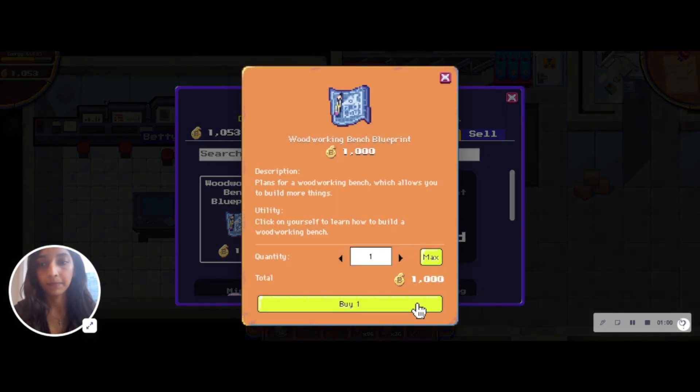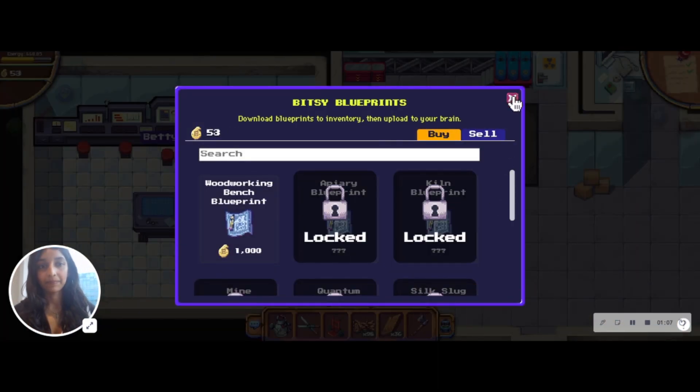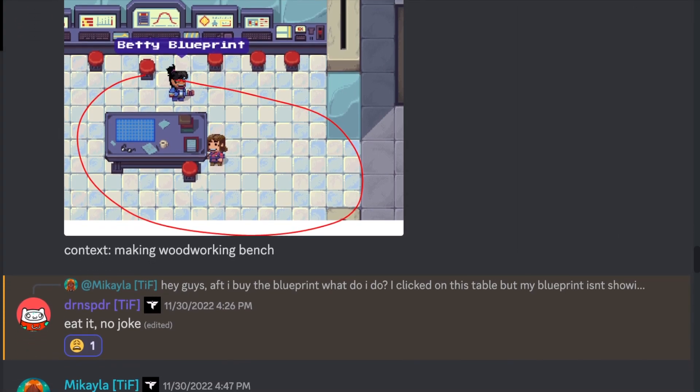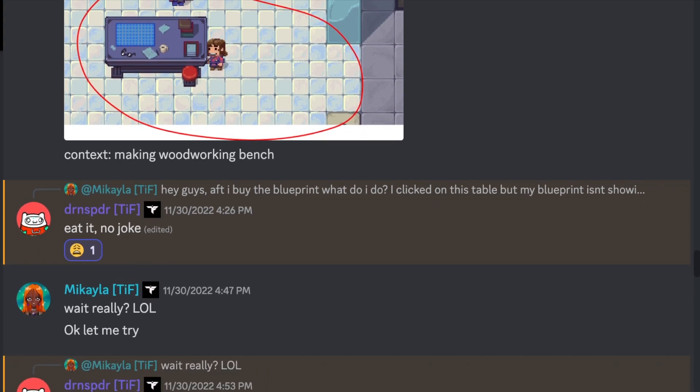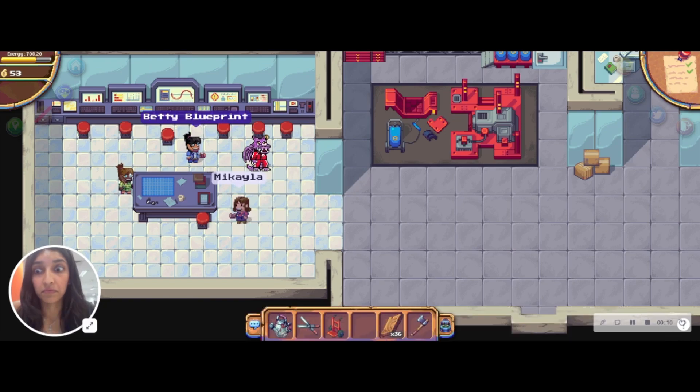It's a huge investment and I was really nervous making it, but as a landowner, I knew I needed it. I was really confused about what to do with the blueprint, but lucky for me, my pals in TIF helped me out and instructed me to eat the blueprint. I thought he was joking at first, but yeah, you just really need to eat it.